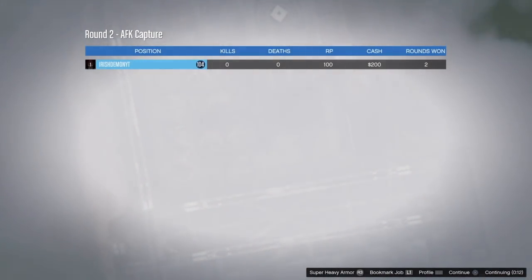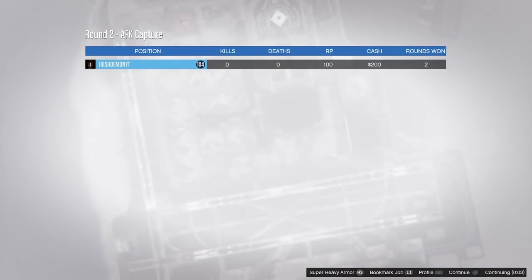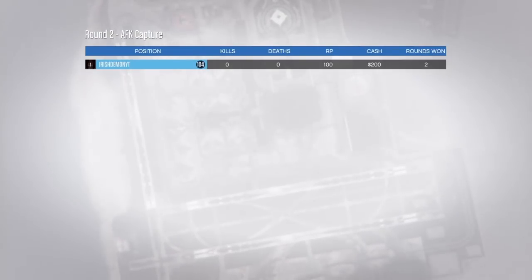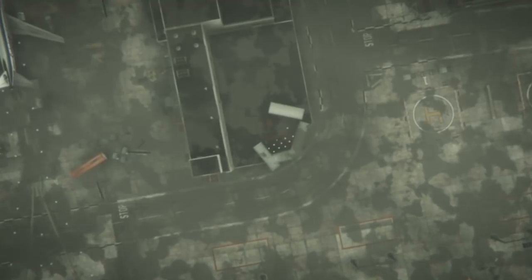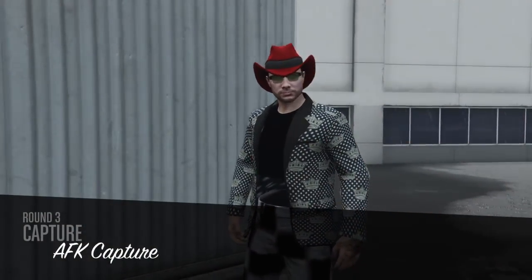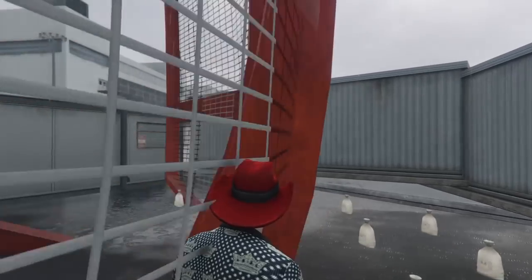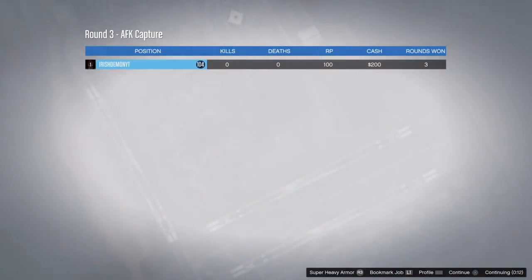That is pretty much it for today's video. Make sure you set up your controller with the elastic band around the left analog stick pointing over towards the left so you do not get kicked for inactivity. Make sure you have your power lead plugged into your PS4 so your controller does not die. If you are new to the channel, definitely go ahead and subscribe — I appreciate everyone showing support. Drop a big blue thumbs up and hit the little bell. It's all from me, Irish Demon — thank you for watching, I'm signing out and I will see you in the next video.